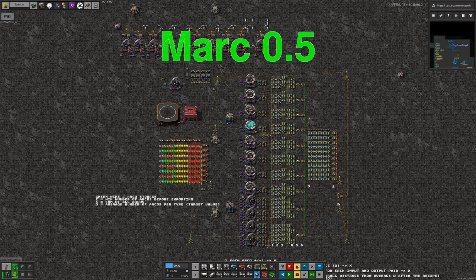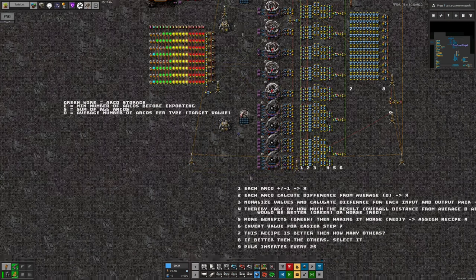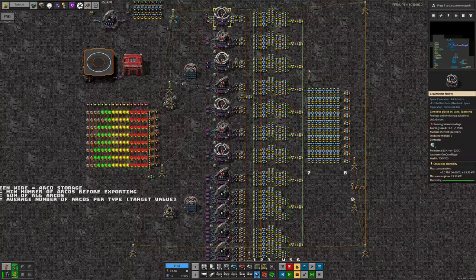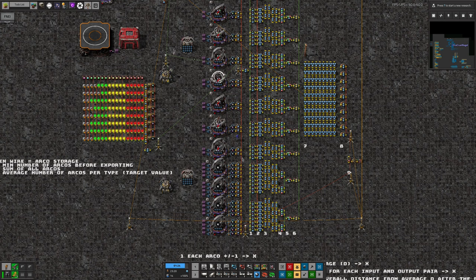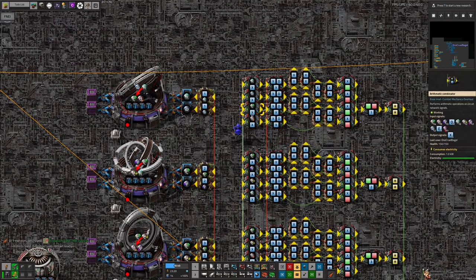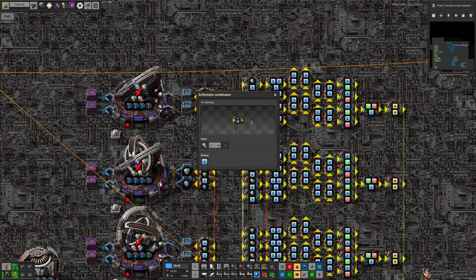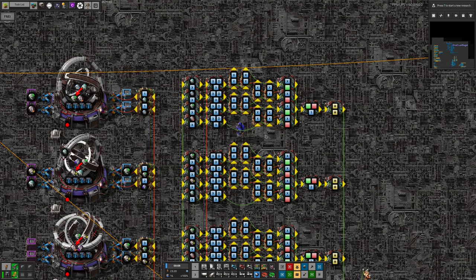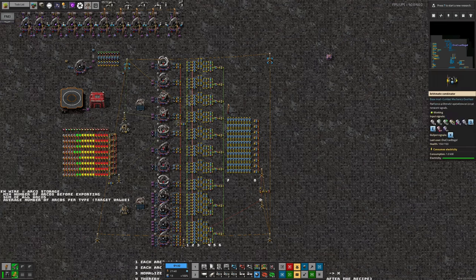Here we can see Mark's first design from when he first played through Space Exploration 0.5. This is somewhat more complex with a lot of combinators, and he's left some notes explaining how the system works. Again he's got all the folding recipe machines along here and two of each inversion recipe at the bottom for throughput. Unlike the other systems, this one actually chooses which recipe is the best one to run at any given time. Over here he looks at the arcospheres involved in a particular recipe - running it means one fewer lambda, one fewer omega, one additional xi, one additional theta - and uses those numbers to analyse how much closer it would get him to being properly balanced.